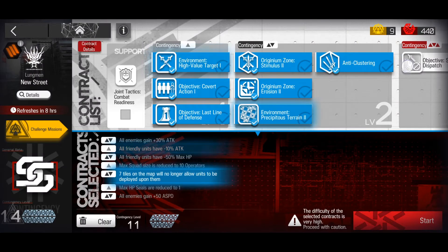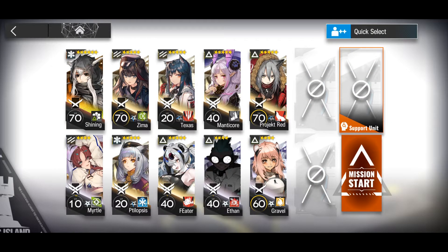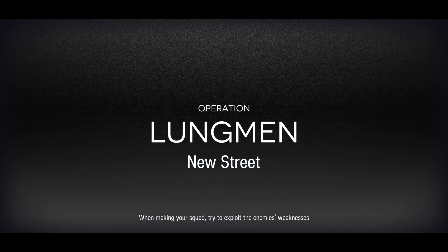Next is Risk 14. Here are the operators that I used — I will flash the skill ranks on the screen, please pause the video if you want to check them out. I got this strategy from Salieri AS, thank you to them.